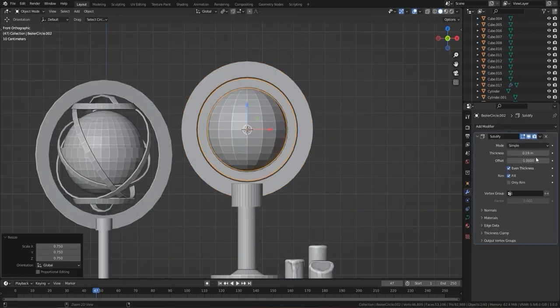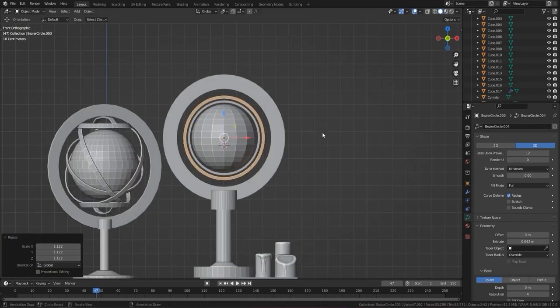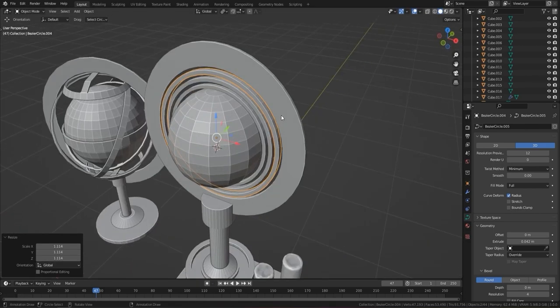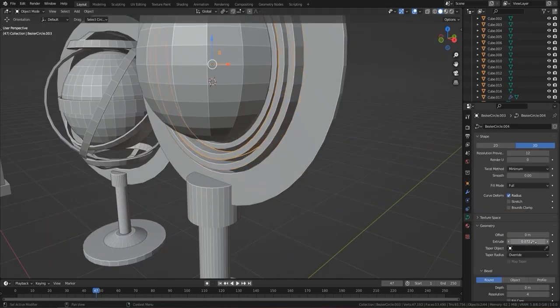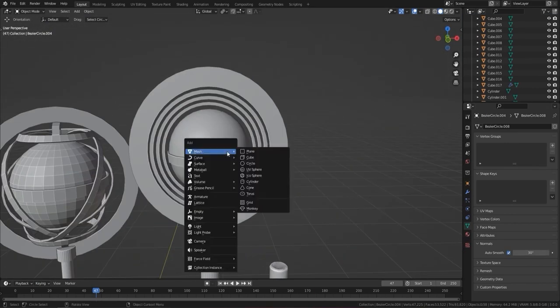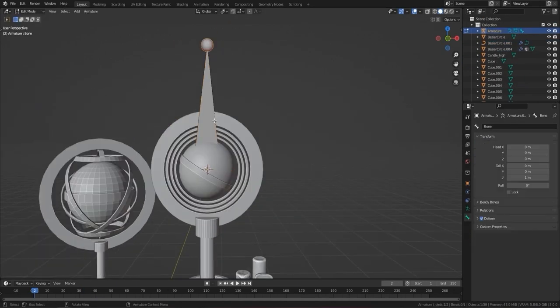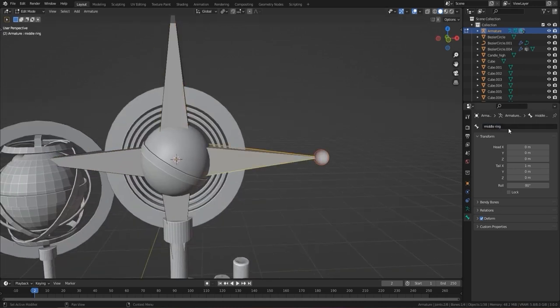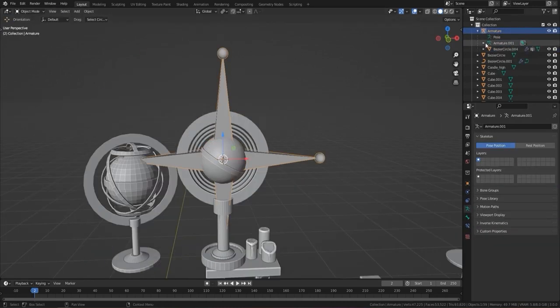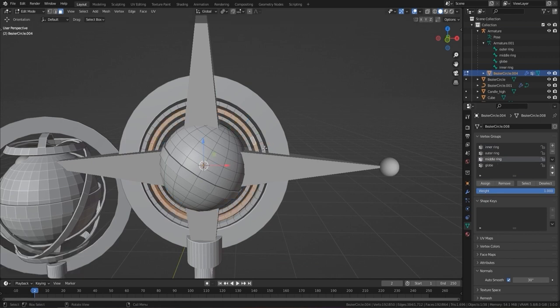Now I'm on to the globe, and I decided to rebuild it from scratch because I knew I'd be animating it and wasn't sure about Luke's topology. Using curves, extrude, and solidify you can get that look really simply. I also wanted all the rings starting in exactly the same straight position. I then brought in bones, renamed them all — important because Blender has a bug where if you don't rename the armature before sending to Unreal Engine it won't work correctly. I assigned the inner ring, outer ring, middle ring, and globe weights.